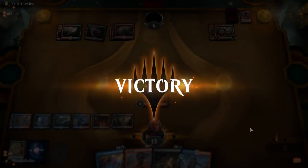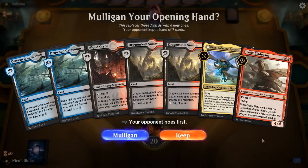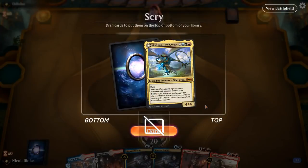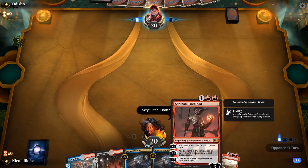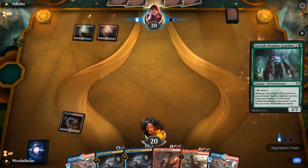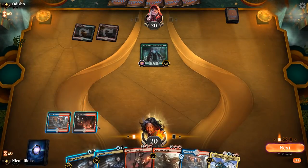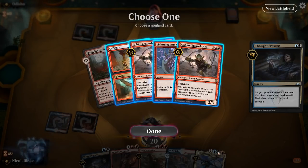Anyway, that is going to do it for round one — I hope you enjoyed it. Hello, hello, hello, and welcome back to round two. Unfortunately, this hand is too slow to keep. This hand is much better. We will get rid of the Nicol Bolas — we just want to find lands to cast a turn-three Sarkhan. Even though Nicol Bolas is one of our best cards, a good draw would go like: Thought Erasure, Sarkhan, Nicol Bolas maybe. We could still draw another Nicol Bolas — we just have a lot of powerful cards and we want to draw our lands and cheap spells.